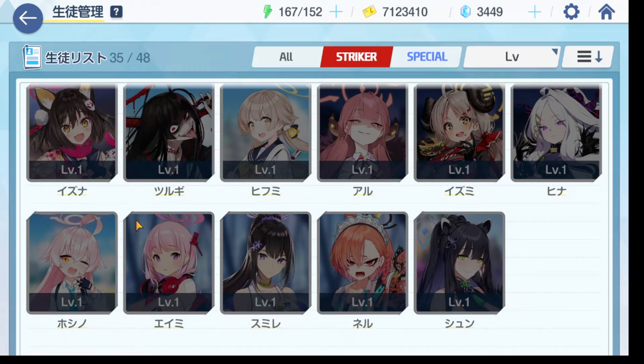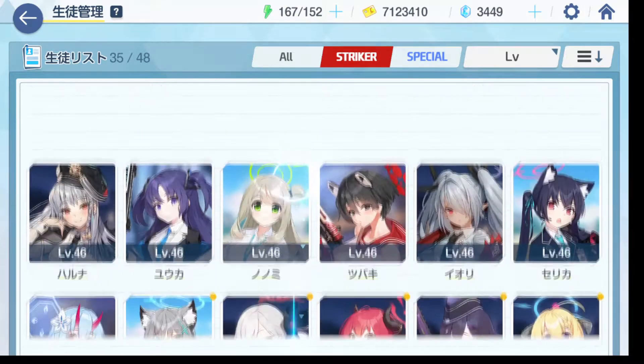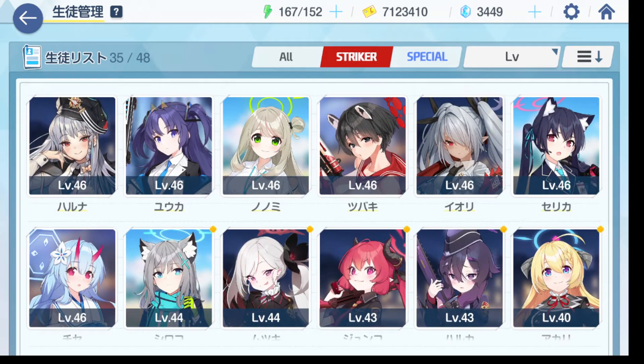Two other units that are surprisingly good counters are Haruka and Hoshino. It's not that they resist her damage — the reason they're good is because of how you use Haruna. You're going to have Haruna targeting the enemy Subaki, but what happens with Haruka's ult is she draws aggro away from Subaki. Haruka will use her EX skill and go towards the front lines, and then your Haruna is going to target Haruka instead of Subaki. So shotgun tanks in general are actually a pretty good counter to Haruna on defense.